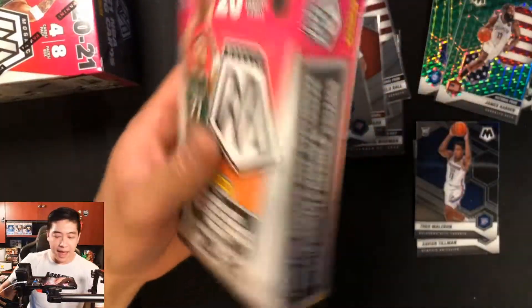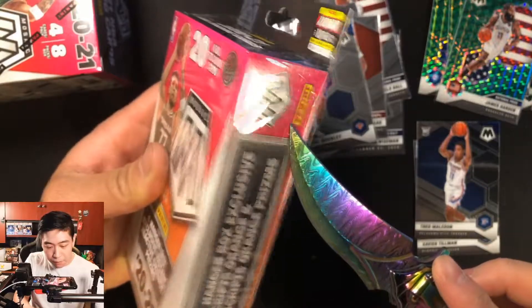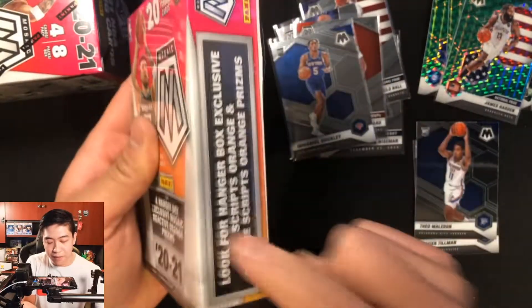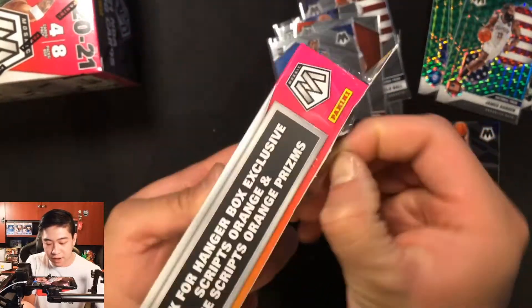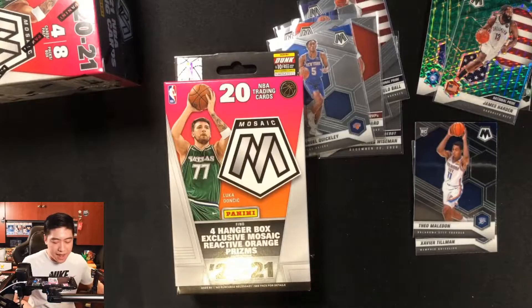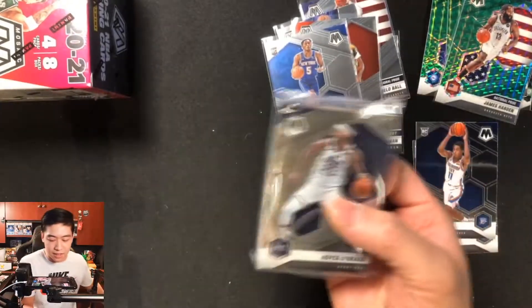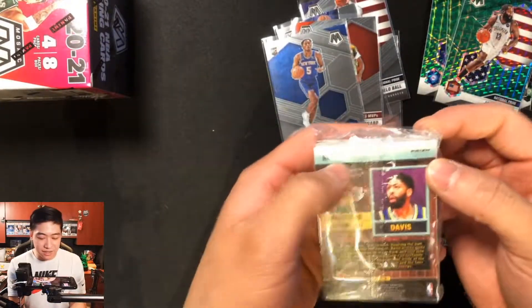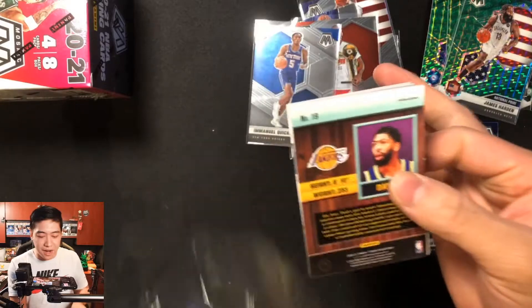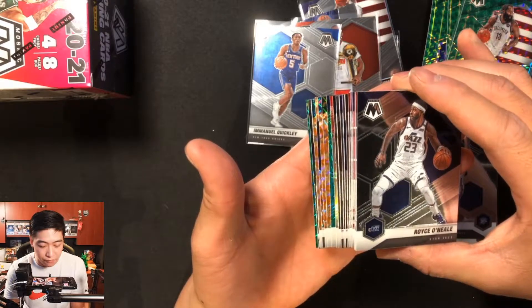Now let's open the hanger box. Hanger boxes have cards inserted on the side, so I'll open it carefully without damaging anything. Cards are usually at the bottom so you can put a knife along the side. First time opening a hanger this season — let's see if we can hit a Genesis! Opening up the side: Royce O'Neal on the back, Anthony Davis on the front — and right off the bat, a prism card! Lots of silver, lots of good stuff.